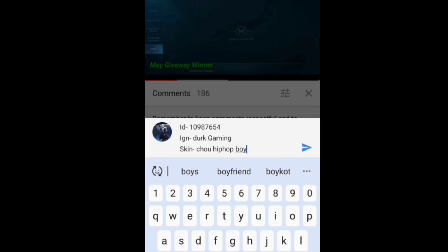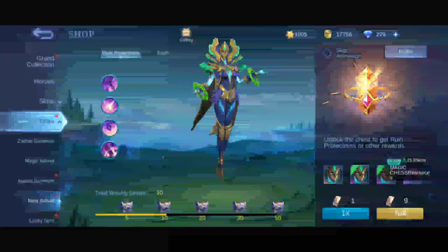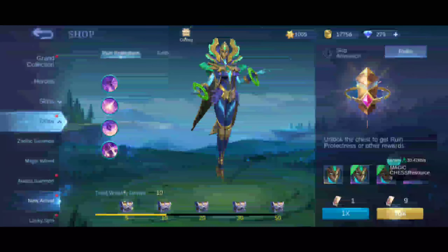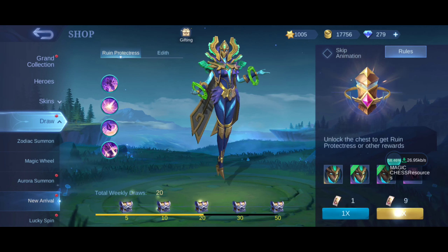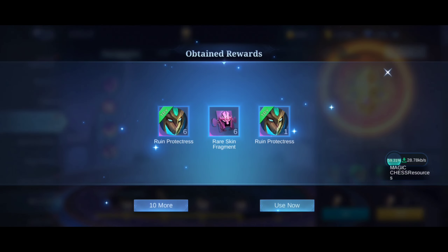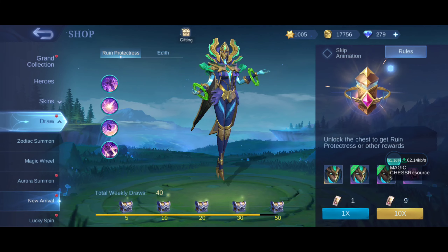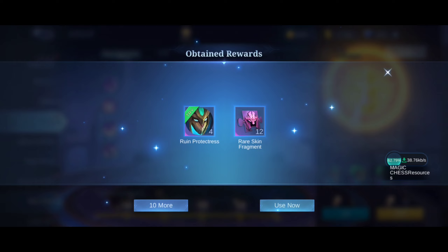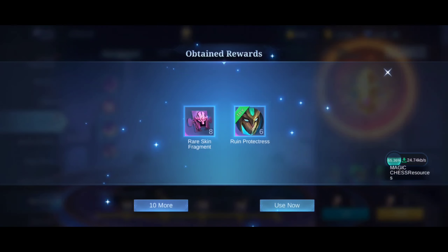Hey guys, this is Styles. Today we are going to buy this new skin Yve. Let's use our new arrival token — let's see how much I have: 90 plus new arrival tokens. Let's see how much — come on, this is worth it.